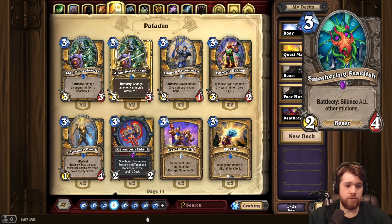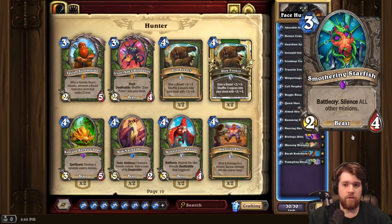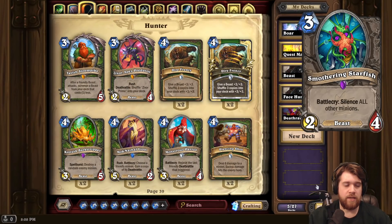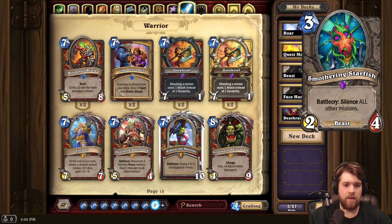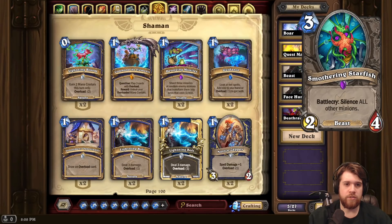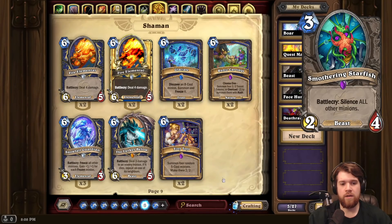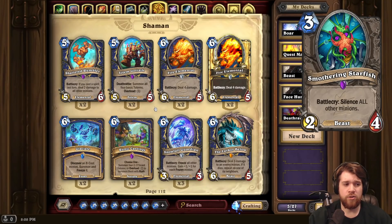Paladin plays all sorts of buff stuff that would be really good to silence. Even Face Hunter plays buff stuff now with Doggy Biscuit and Ramming Mount. Priests play buff things. Druids play buff things. Even outside of buff things, it's pretty good for countering something like a Rattlegore — though it's rotating, it's just always the big idiot that comes to mind. It's also a good counter to Freeze Shaman. They freeze your board with Snowfall Guardian, you silence everything, your stuff gets to attack, and you shrink the Snowfall Guardian. So it's kind of hard to imagine a matchup where this card does nothing.